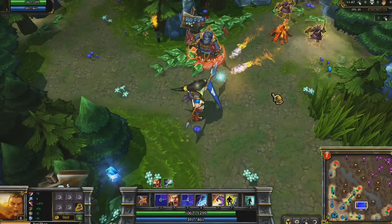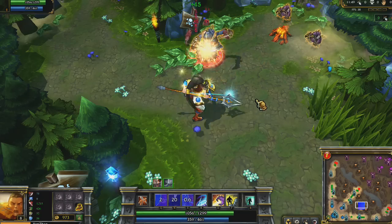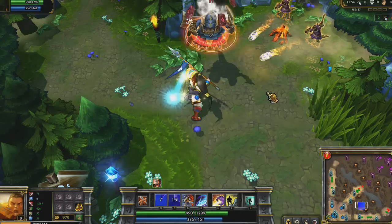Second is Battlecry, giving you attack speed passively and a bonus when activated. While Battlecry is in its active state, every attack he makes lowers the cooldowns of his other abilities by one second. Battlecry has great synergy with his first skill, since you can quickly refresh the cooldown and use the attack speed to knock your opponents up faster.